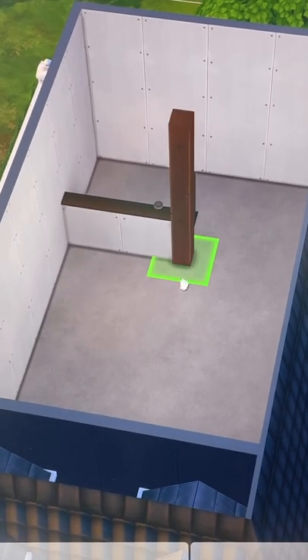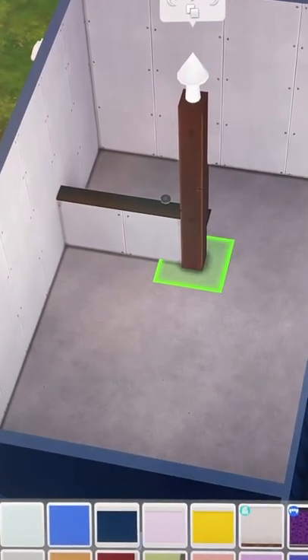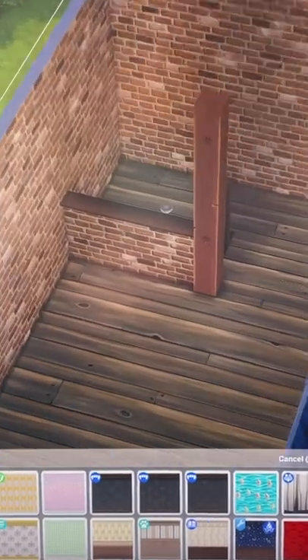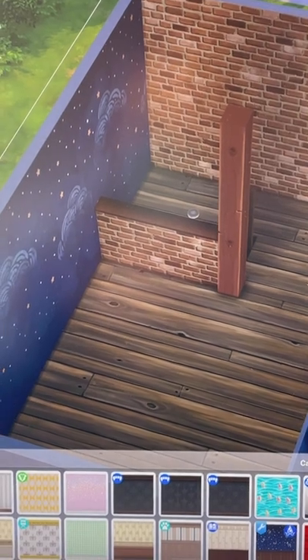The ladder that leads up to the attic is going to go in the middle of the room, but I'm adding a pillar and a half wall to kind of section it off from the rest. For walls and flooring I'm going with brick and wood, but I really like this wallpaper from the Pufferhead custom content packs.